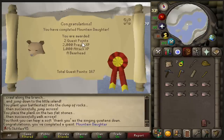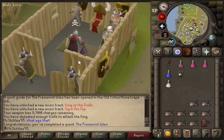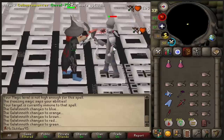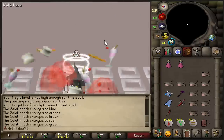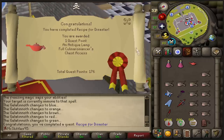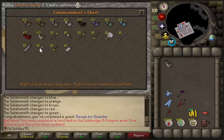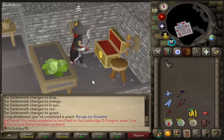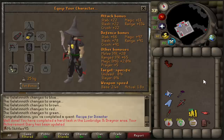Completed. Completed. Completed. Completed. Completed. And that is Fremenik Trials completed, which puts me at 175 quest points. And you know what that means — I gotta be the first hardcore to ever do this with a Webweaver bow. There we go, he has exploded. And that is Recipe for Disaster completed. And now it's time to finally get some decent gloves. And there we go, Barrow's gloves obtained.